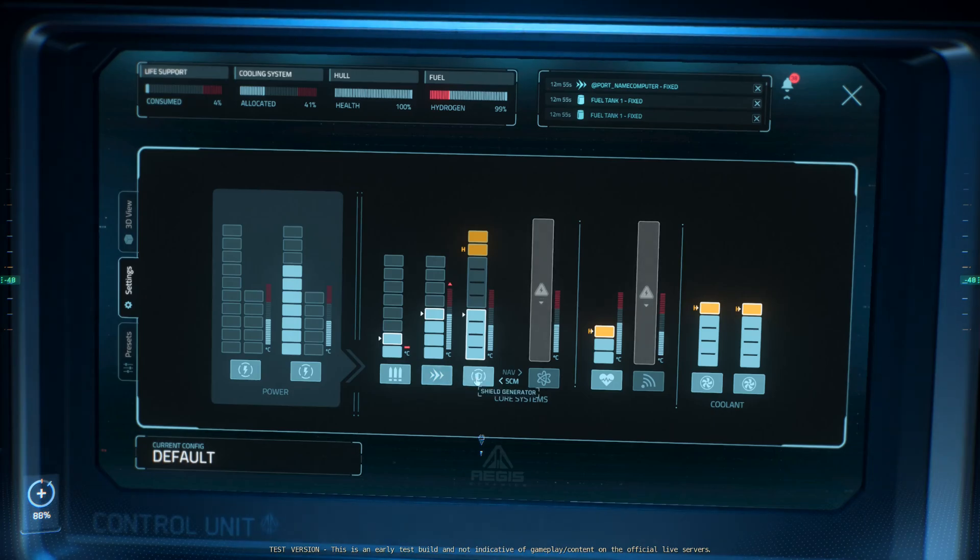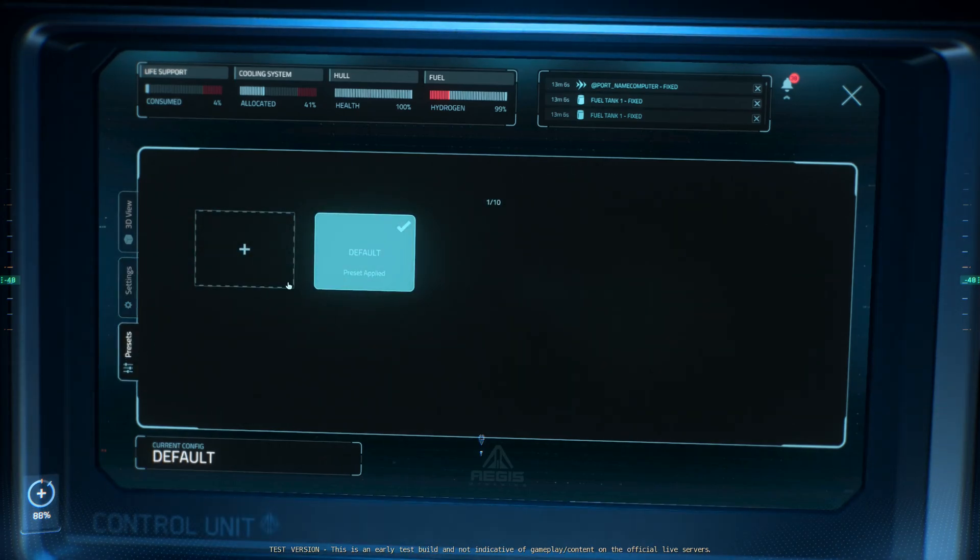Okay — weapons, engine, shield, quantum, life support, coolant. And presets. This little light here is clearly an indicator, and it clearly indicates quite well. Well done, CIG.